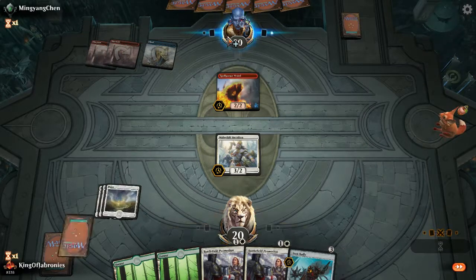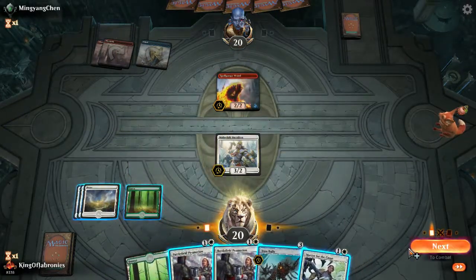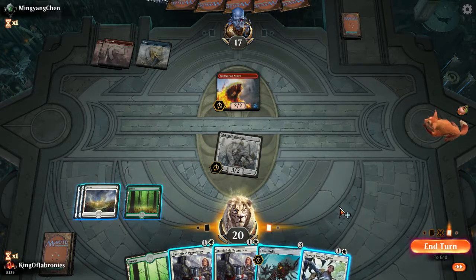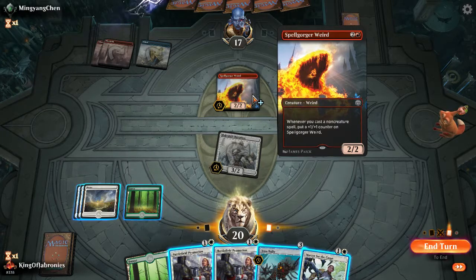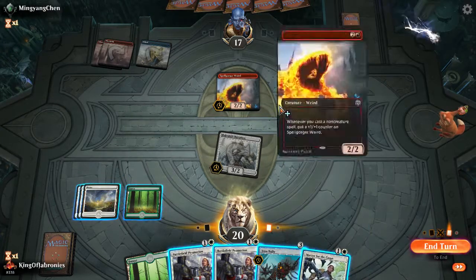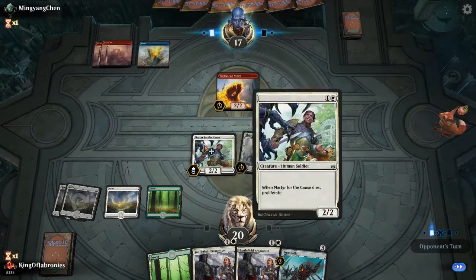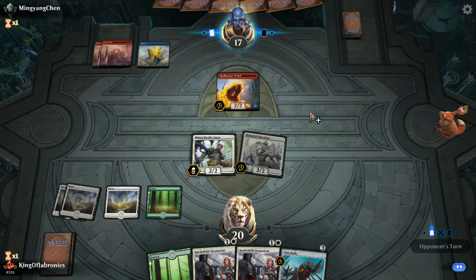He didn't seem to have any instant-speed interaction. There's a Spell Gorger Weird out. I'm still attacking. Now what? I can do something interesting — I can play out the Martyr and then maybe put a counter on it. Or maybe Iron Bully is just better since this can grow to an absurd amount. Maybe I can set up something where he uses a removal spell and I can Battlefield Promotion on my own Martyr to get a nice block. It's awkward putting a counter onto Martyr — I do have a second one though, and it's meant to die to proliferate. Next turn I can Iron Bully and then leave up Battlefield Promotion.